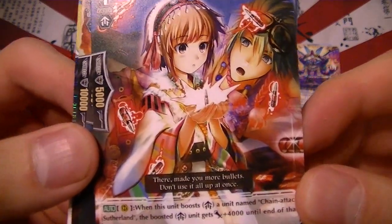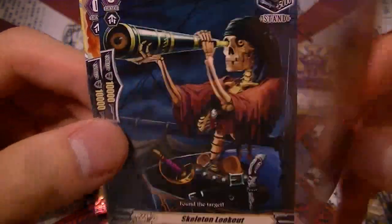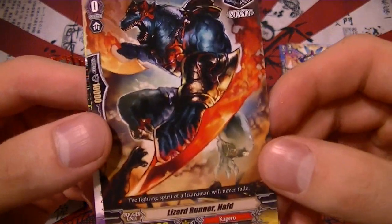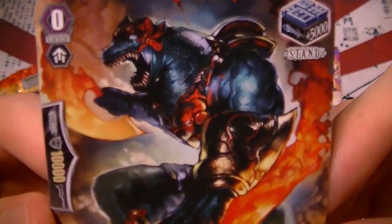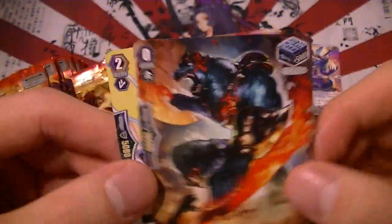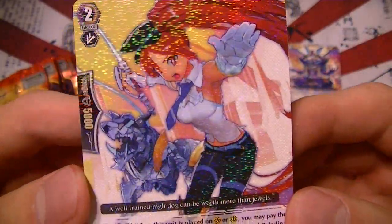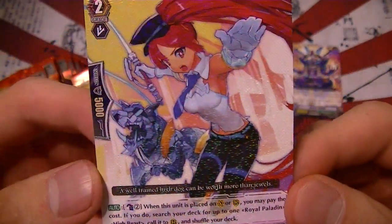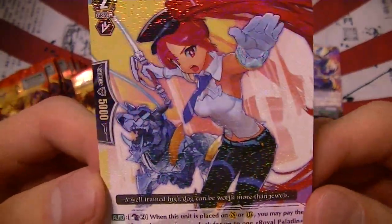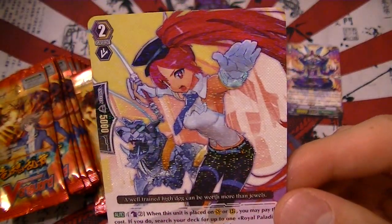New Kagero card — it's like a Wingal for a specific card in Kagero. New stand trigger for Grand Blue and a new stand trigger for Kagero. There's also Lizard Runner Nafd, which looks like a Godzilla-looking lizard. High Dog Breeder Akane is a new unit for Royal Paladin — she doesn't get much play in this set, you pretty much just use her for Pongo, but in later sets she becomes pretty useful.